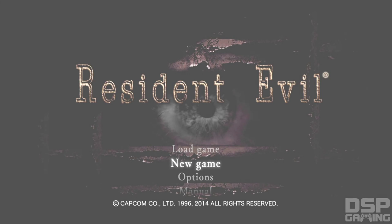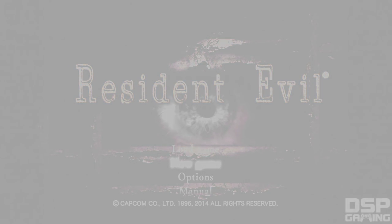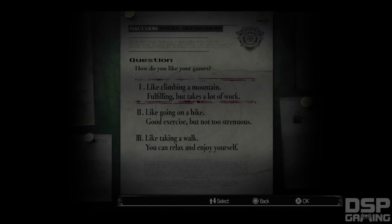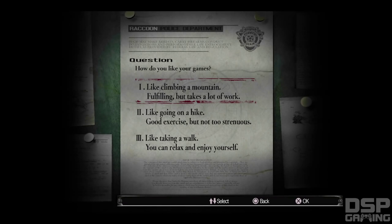New game — Resident Evil. How do you like your game? It says: 'I like climbing a mountain — fulfilling but takes a lot of work,' 'I like going on a hike — good exercise but not too strenuous,' and 'I like taking a walk — you can relax and enjoy yourself.' So what it sounds like to me is hard, normal, and easy.